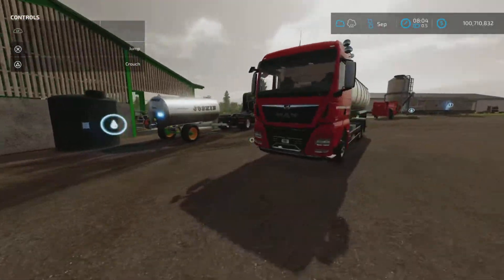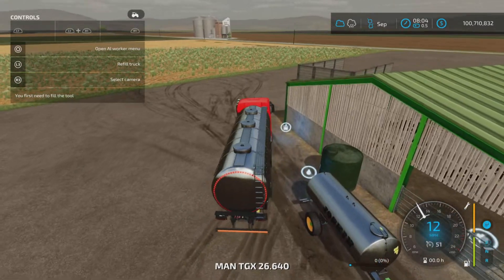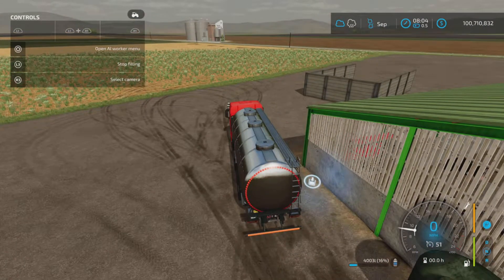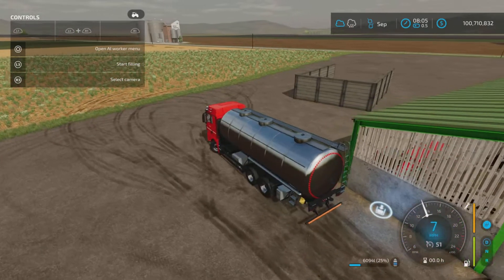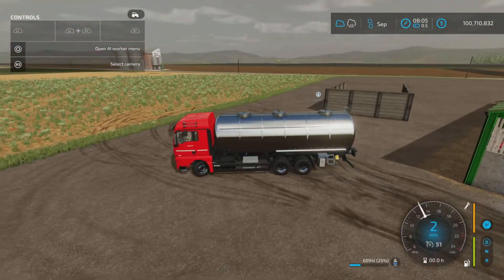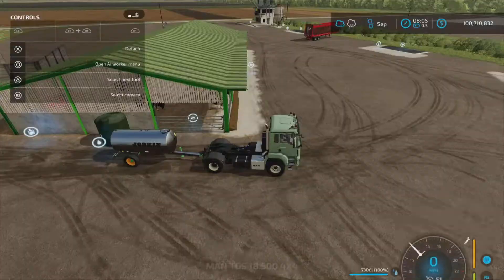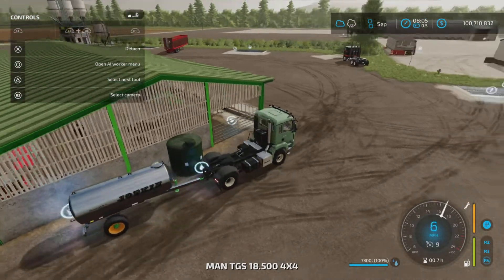What I'll do is drain the milk first to see if that resolves the conflict. There wasn't much milk — 6,000 liters after a month. That's how much milk you get after a month. Let's see if the water trigger comes up now.